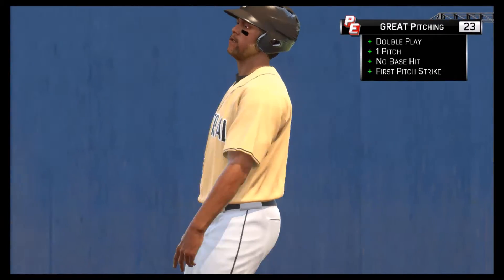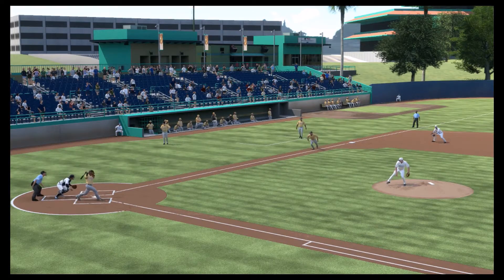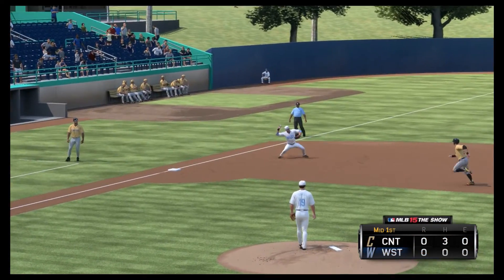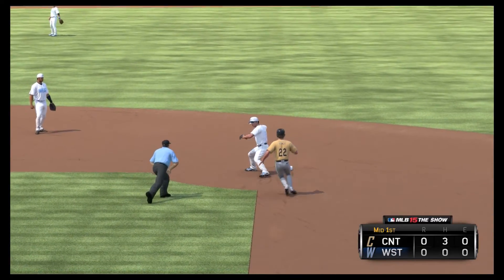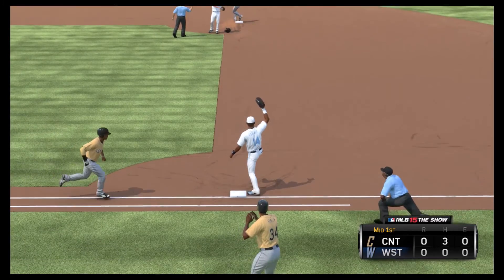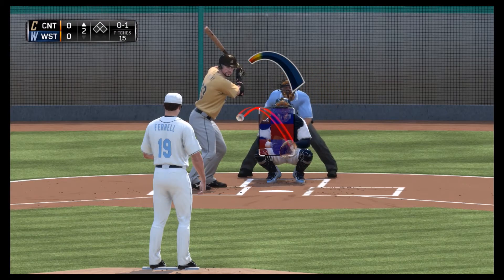We strand the bases loaded with three men on — that's what scouts want to see. Taking a look at the replay: great play by the third baseman to get the quick turn, get it to second quick. Great play by our second baseman too, to transfer it and fire it quickly to first — high throw, but he was out by a mile. Keeping a zero on the board.